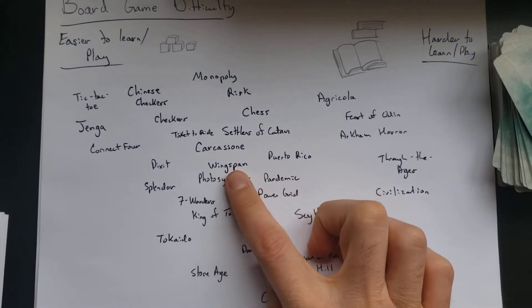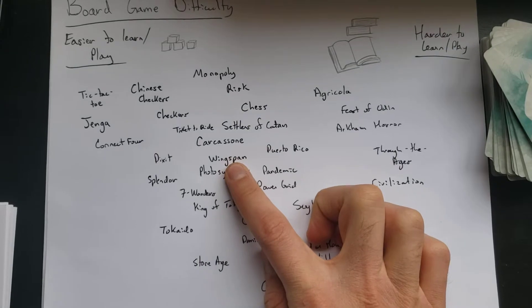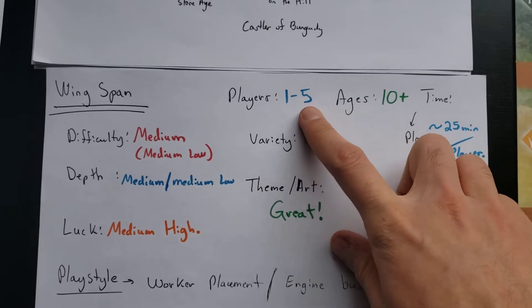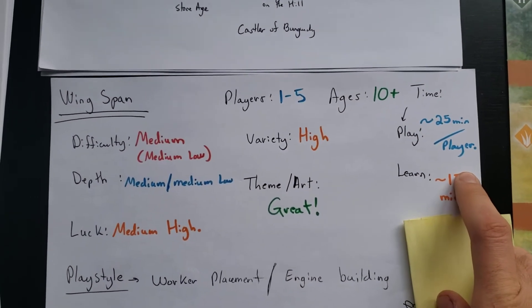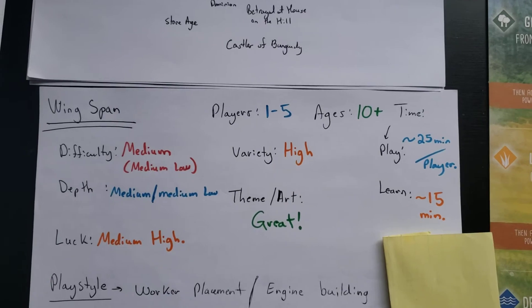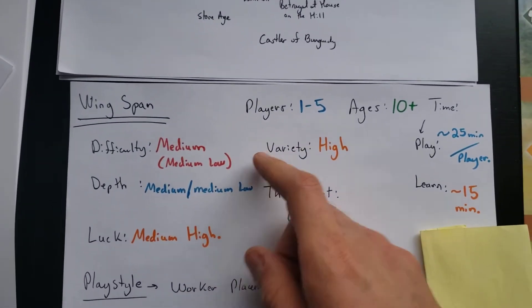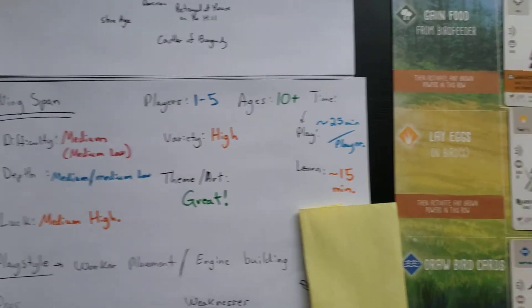In terms of difficulty, I would say that Wingspan is probably somewhere in the middle — it's a medium difficulty game, not hard to get into, and there's some depth once you do get in. Here's the overall review: players on the box, one through five; ages 10 and up; time — I'm going to estimate about 25 minutes per player. Me and my fiancé once played the whole game in 40 minutes or less, and sometimes it takes over an hour.